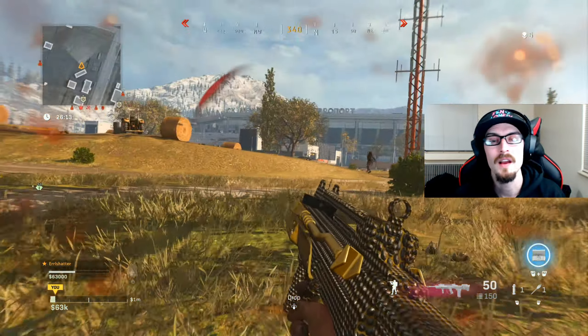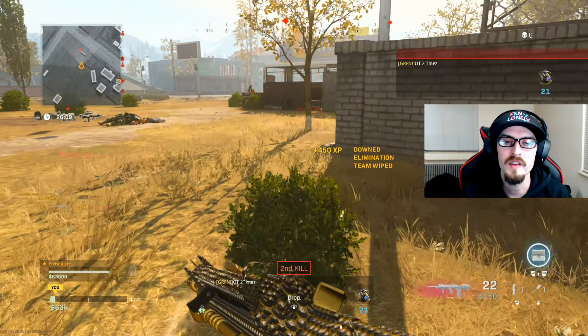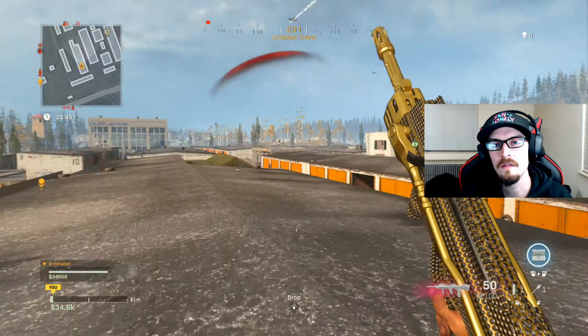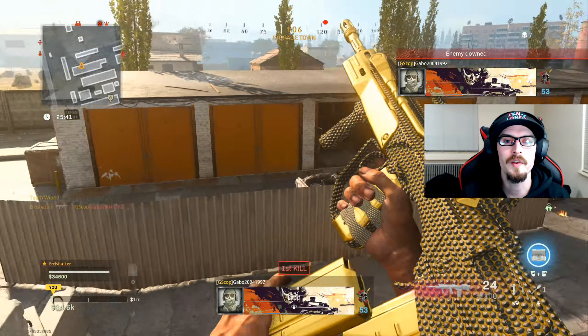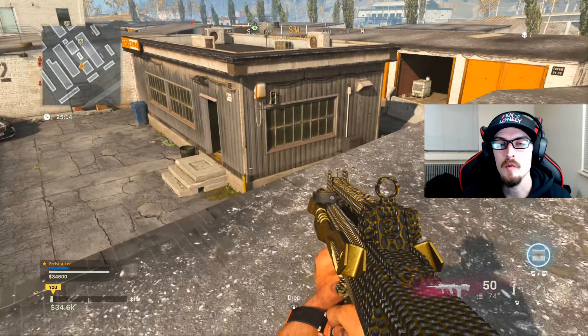Alongside sharing the main loadout, I'm also gonna share an alternate one you can run as well. After I put this together and decided what I was gonna do for this video, they finally released the fix for the agency suppressor — it's no longer out of commission. So I'm gonna be sharing pretty much two for one in this video today, and both of these setups are gonna work really well.